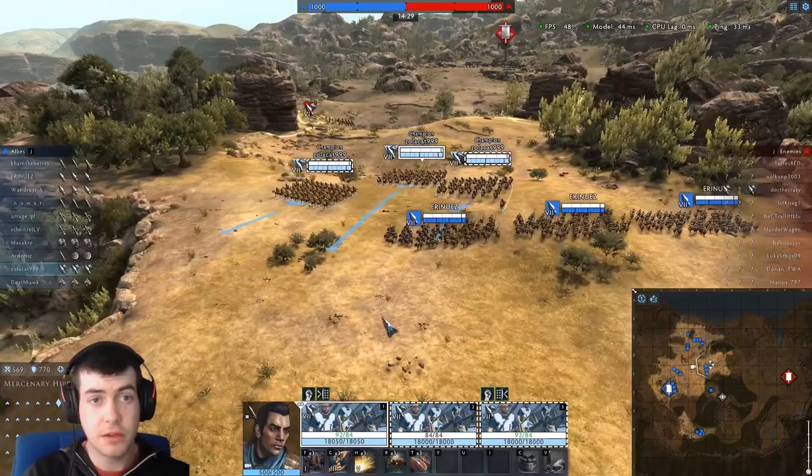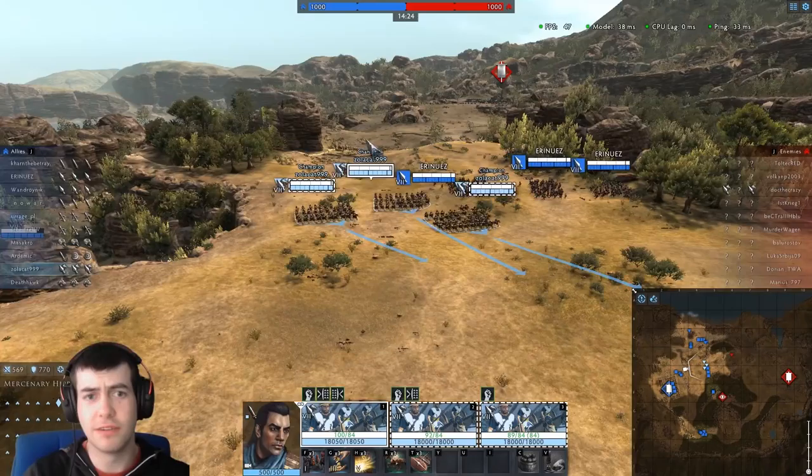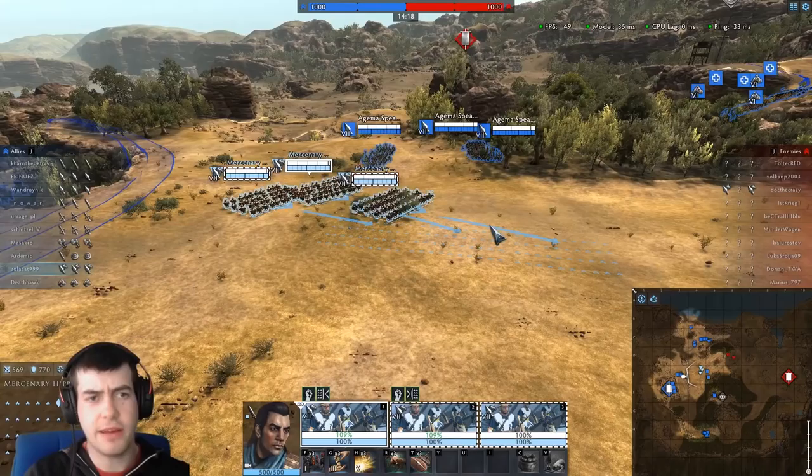Bit of enemy cavalry. No point sticking around too long. We've got some artillery on our team, just got to be a little bit careful for enemy artillery — keeping an eye on the horizon to make sure there's no stones flinging their way towards us, because if there were I'd have a rapid change of direction. But it looks like we're okay for now.